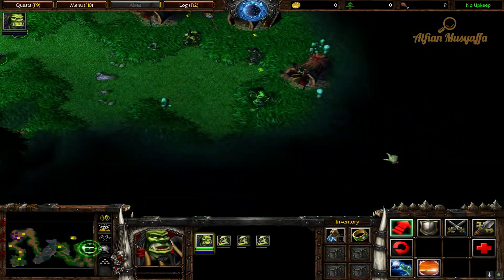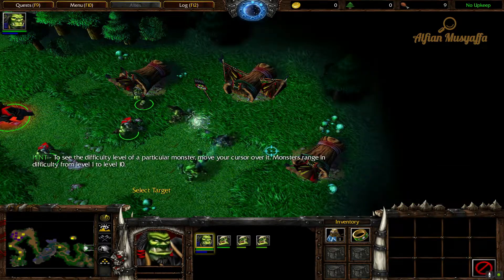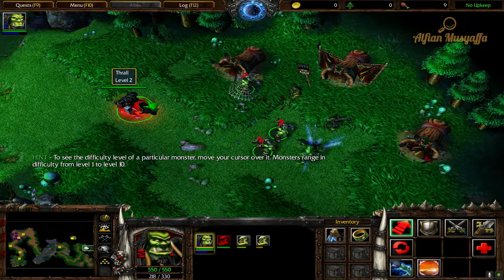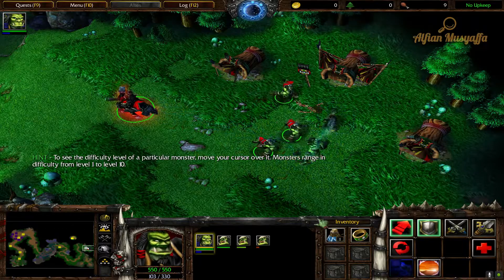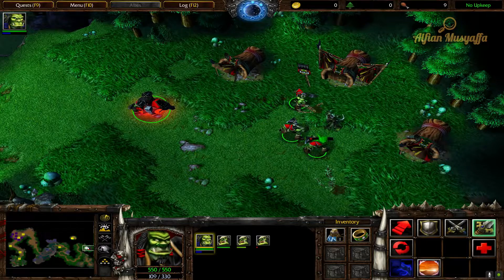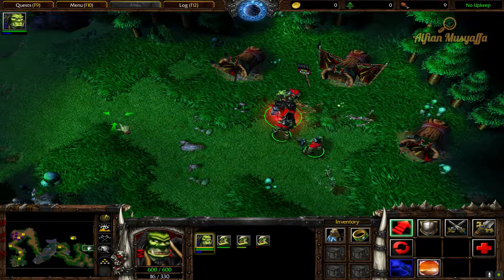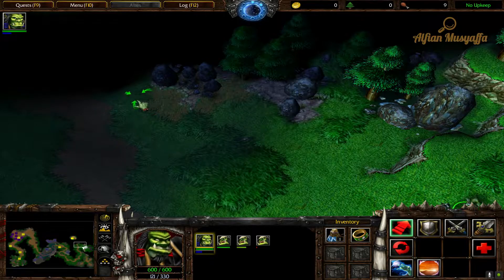Forest trolls — I still can't believe they were ever a part of the Horde. Let's get on with it, for Doomhammer! The spirits are restless. Very good — that treasure chest held a magic tome that can be used to give Thrall a permanent benefit.